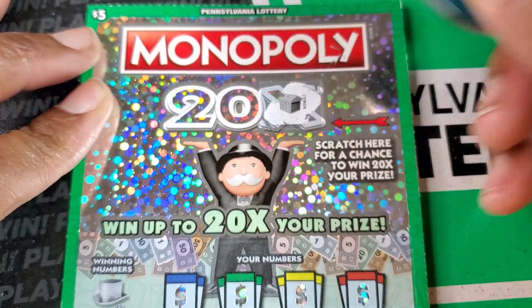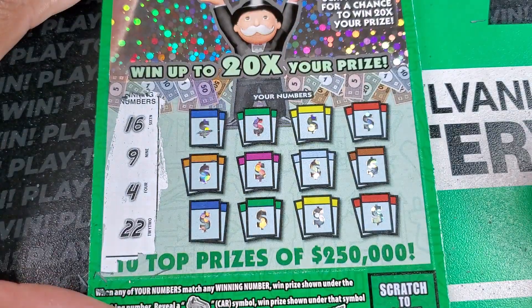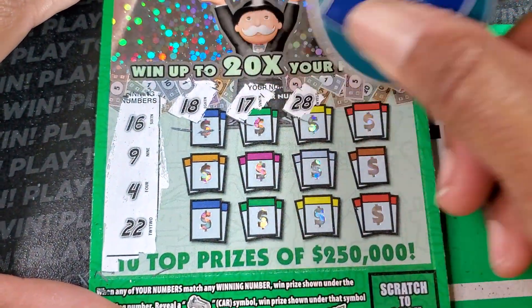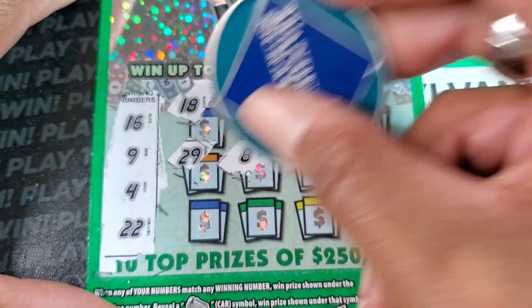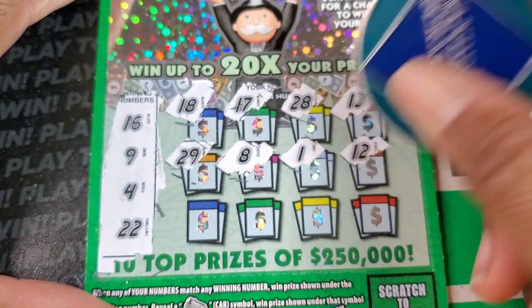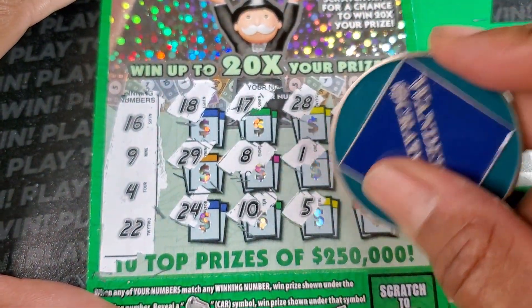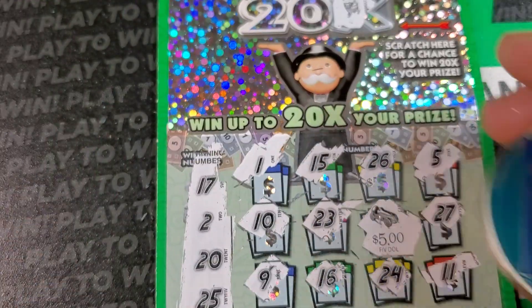We got a hotel up there. 16, 9, 4, and 22. 18, 17, 28. It could have gave me 16. 13, 29, 8. Single 1, 12, 24, 10, 5. Last spot is 6. Typical tough tickets.